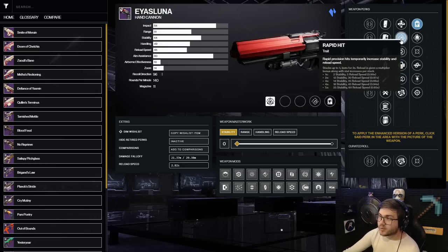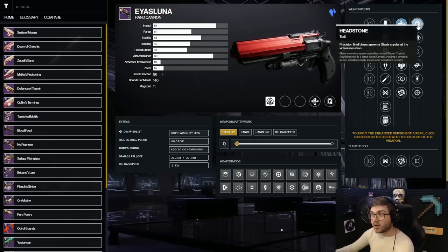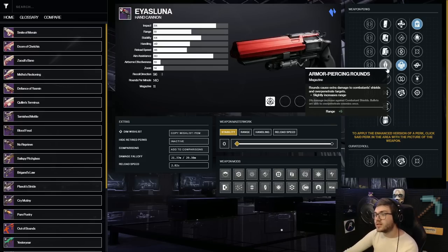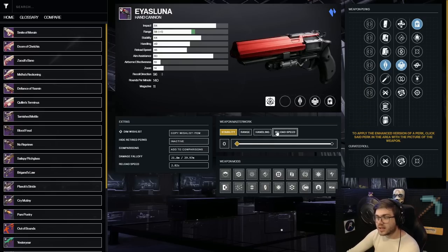You can also run Rapid Hit or Unrelenting on IKELOS Luna — Unrelenting procs off Headstone explosions and gives you health back on multiple kills, which is a great survivability option. In other columns, Armor Piercing Rounds is almost always recommended for PvE since you get a 5% damage increase against combatant shields. Beyond that, reload speed is generally the best stat to prioritize to keep your magazine up at all times.